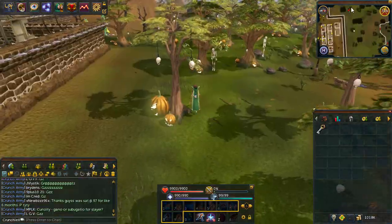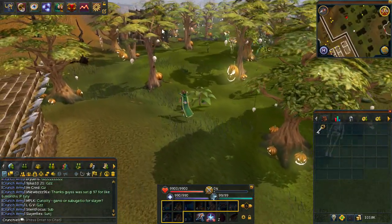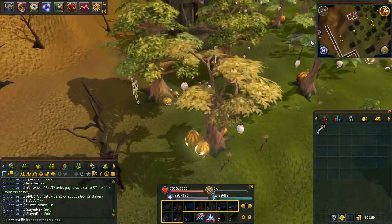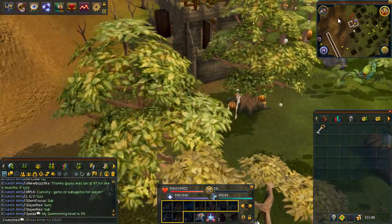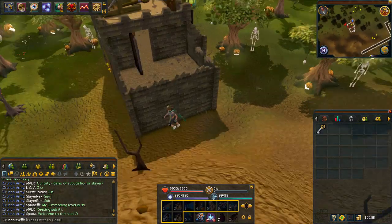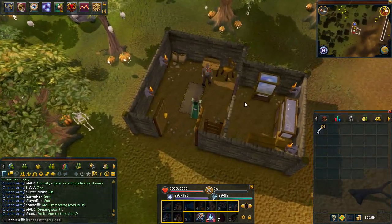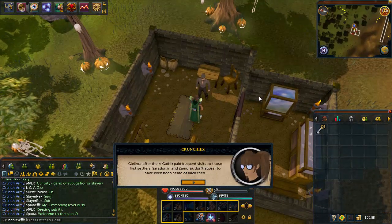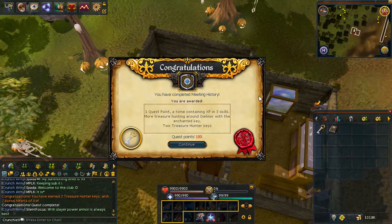Here we go, handing in the first quest. I just need to get back to Joral in this building and the quest guide I used - I do get a couple of questions on this - was from CompleteRS. He actually does a walkthrough of it and does it at the same time as you, which makes it a bit easier. LGV suggested him, so thank you very much. Talking to Joral and telling him what I discovered gets me to the end of the quest. There we go - one quest point, Tome, counting XP across three skills.